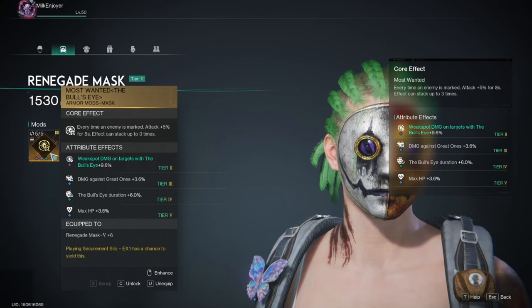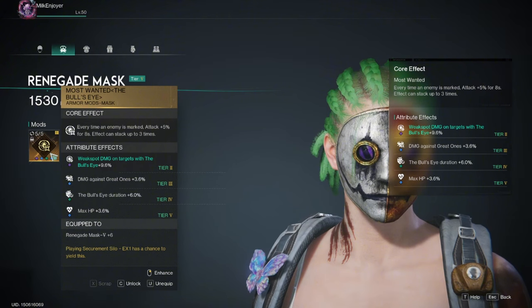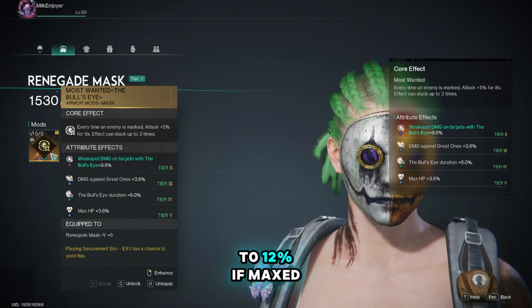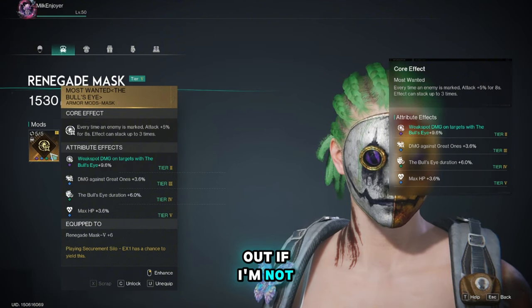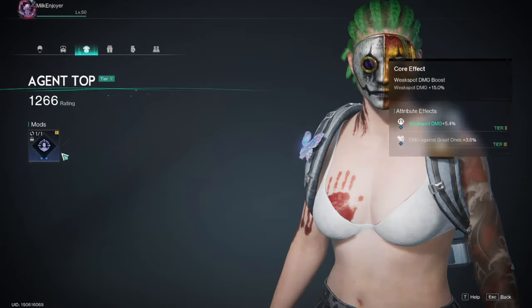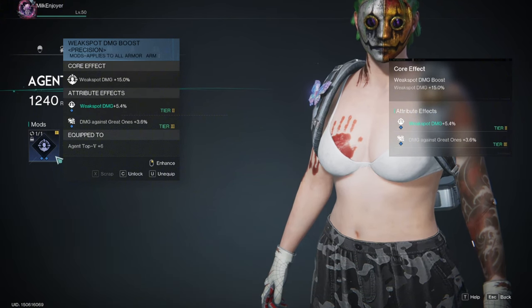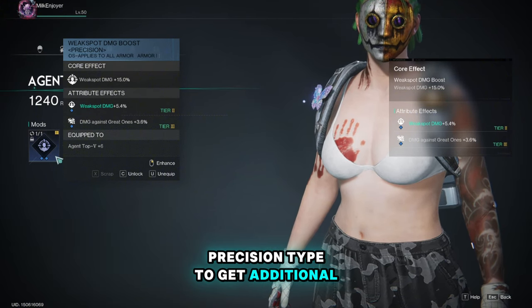The only difference with this one is it can prolong the duration of bullseye by six percent, and the weak spot damage attribute can go up to twelve percent if maxed out. Don't forget damage to great ones too.